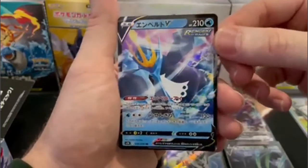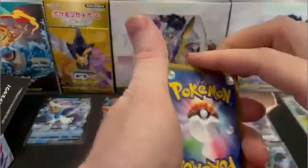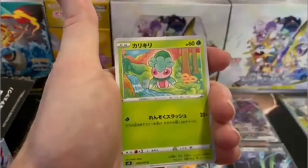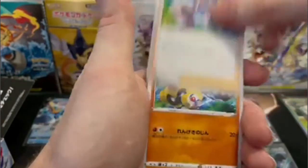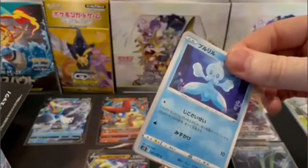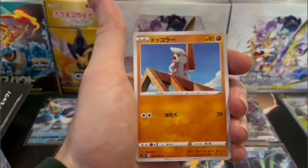Empoleon V — there we go. Alrighty, here we are coming down to the last few packs. We currently have seven pulls, so hopefully we can match that Single Strike box and get eight. Not in this pack though. Let's see if we can get some build up to some last pack magic here.